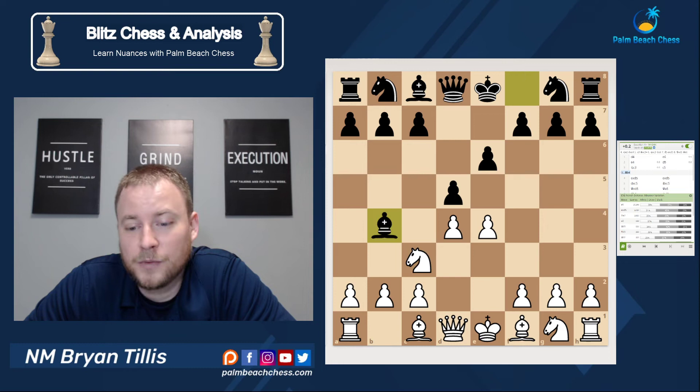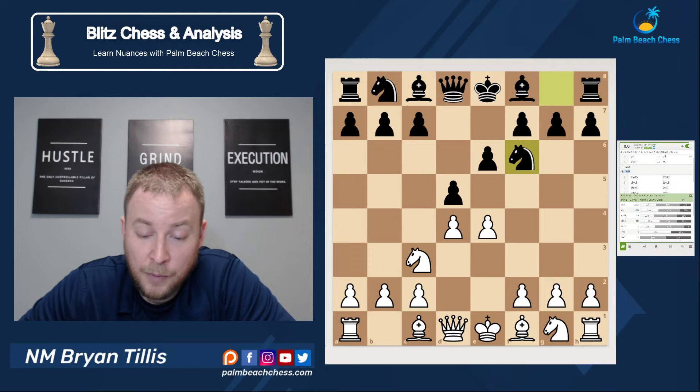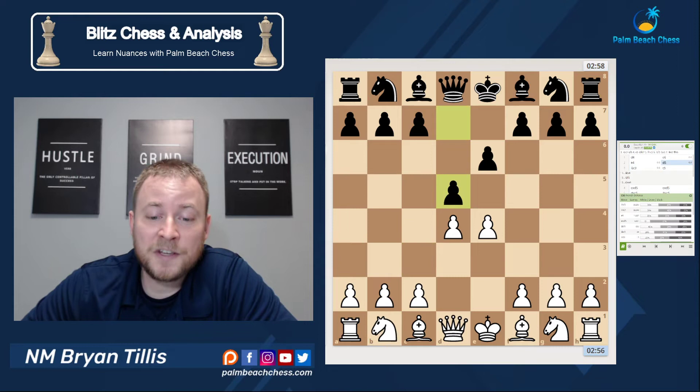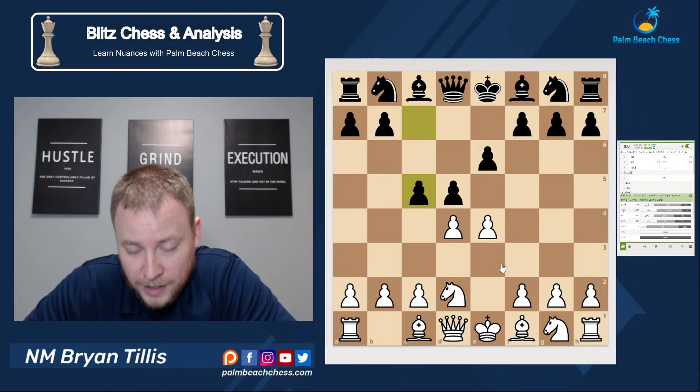After knight c3, you've got a couple of different moves here: the Winawer, which you can definitely see in my book, or the classical. And we even cover in Master of the French Defense the Rubinstein variation. So you've got lots of options here — that is not c5 immediately. c5 immediately, on the other hand, can be played against knight d2.